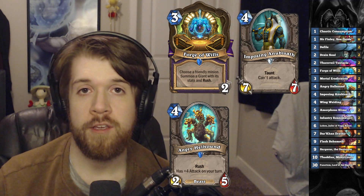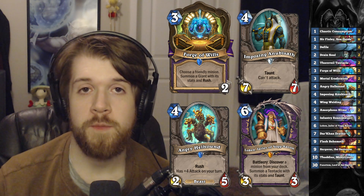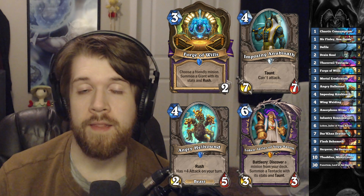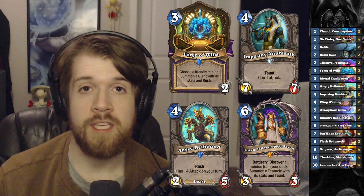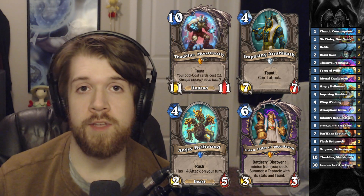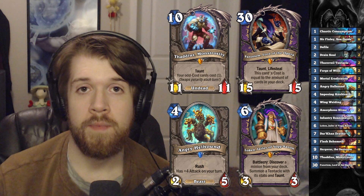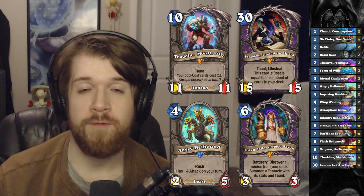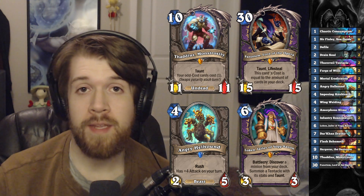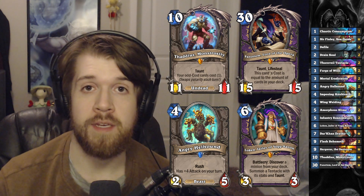Another sick card this deck got is Loken, Jailer of Yogg-Saron - a six mana minion with a battlecry that discovers a minion from our deck and then summons a taunt with stats equal to that minion. We are of course playing Thaddeus that can give us an 11/11 taunt immediately, but there's also Fanatim, Lord of the Opera, which can give us a 15/15 taunt. And when we make a giant minion like that, we can combine it with Forge of Wills to make another 15/15 minion.